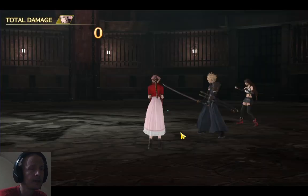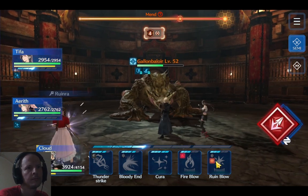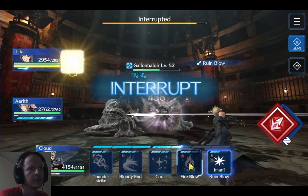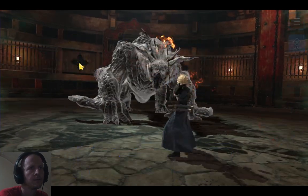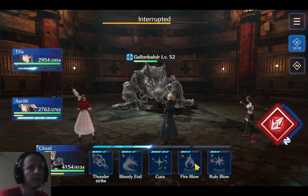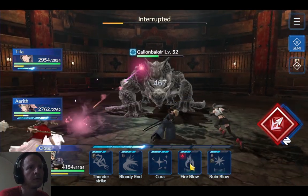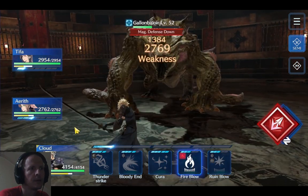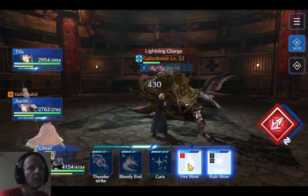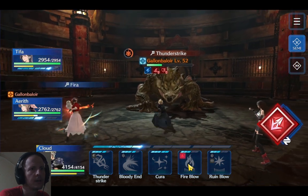Once we stun him, we've got enough hit points and should be able to start dealing damage down. He's got a defense bonus so we need to strip that. Better defense down abilities would help. Aerith has a skill that lowers physical and magic defense, and Tifa's Somersault also does both. He's gearing up another Thunder Strike.